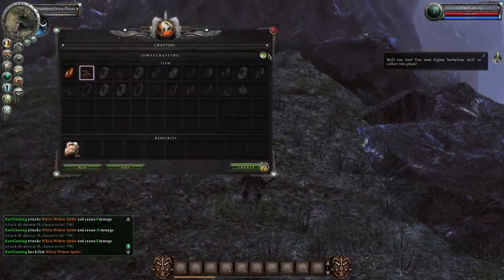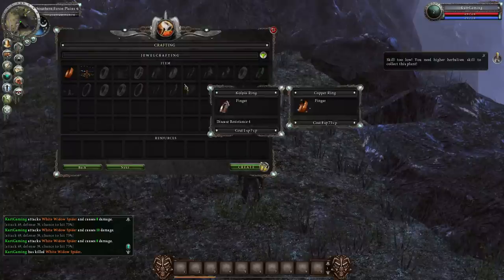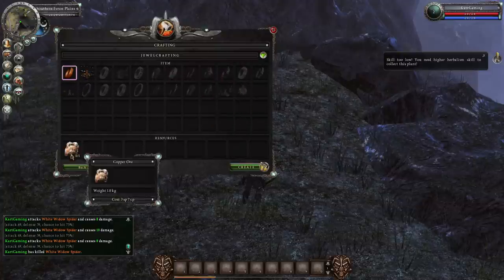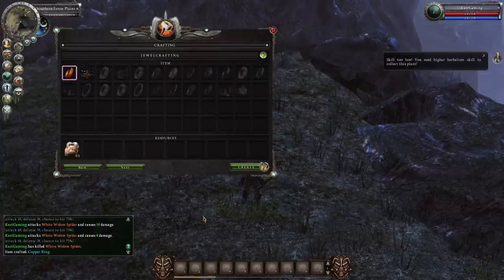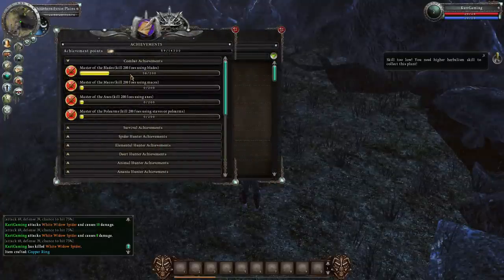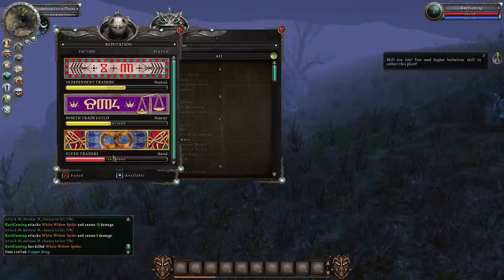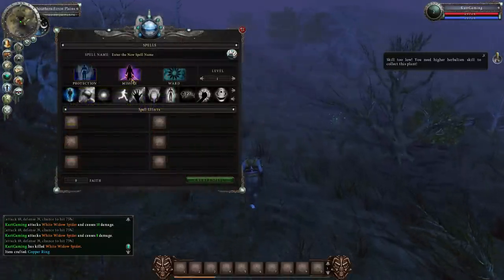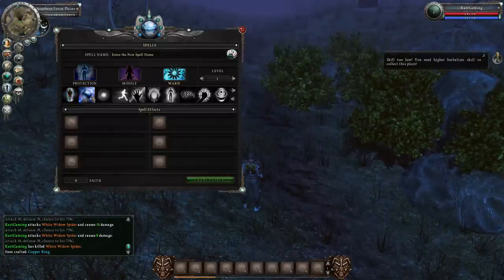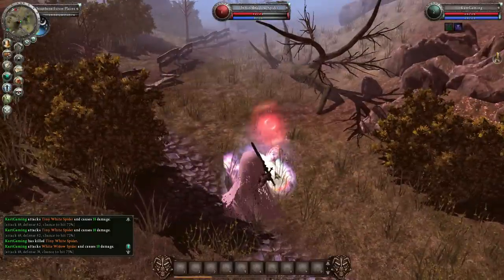There is a ton to do, such as gathering skills like herbalism, mining, and a crafting system including armor crafting, cooking, herbalism, jewel crafting, leather working, metal working, and weaponsmithing. Crafting works by gathering ingredients and clicking craft if you have the necessary skill. You also have achievements to hunt for, beast tiers to fill out, lore tabs, factions, skills to level up, and a spellcraft system where you craft your own spells based on different effects you've learned. I haven't learned any spells yet so I can't demonstrate that.